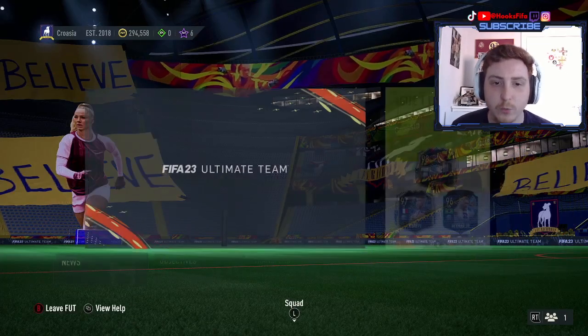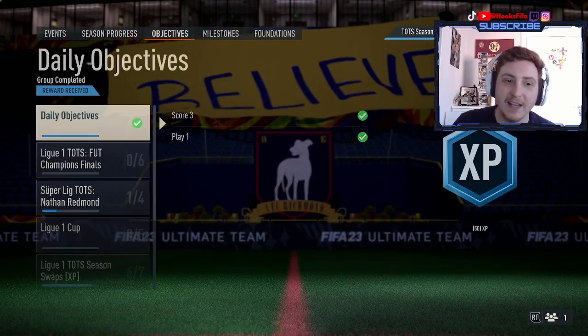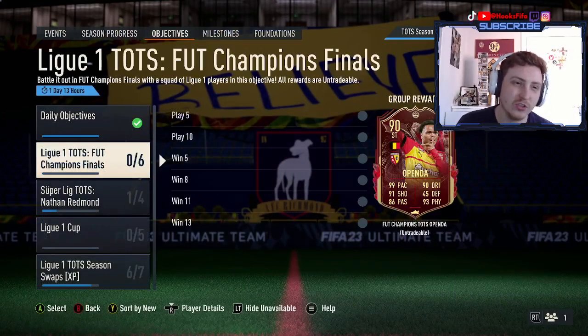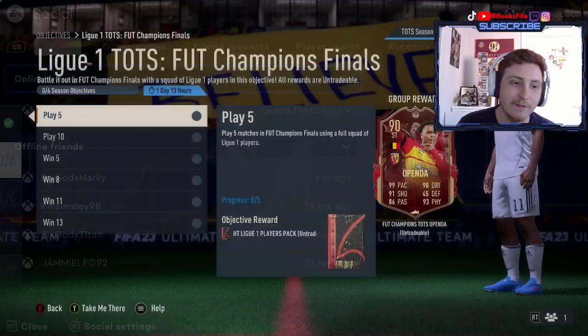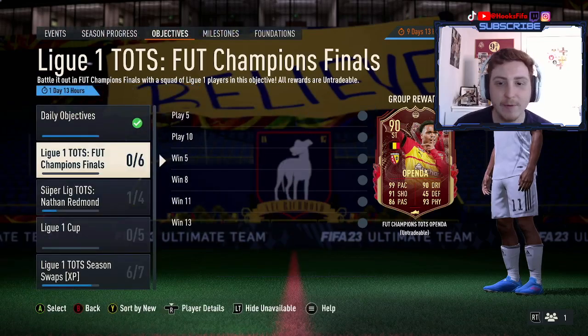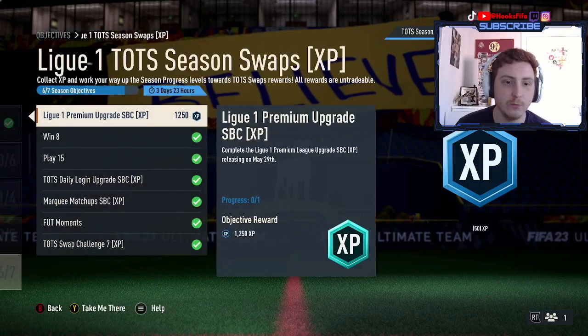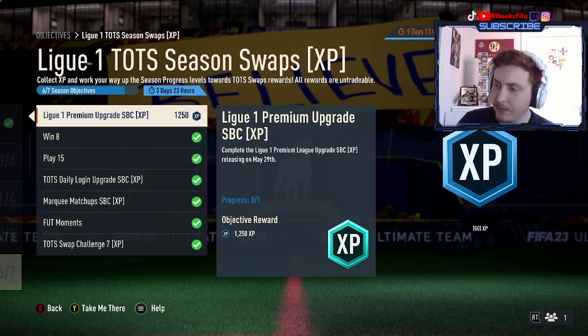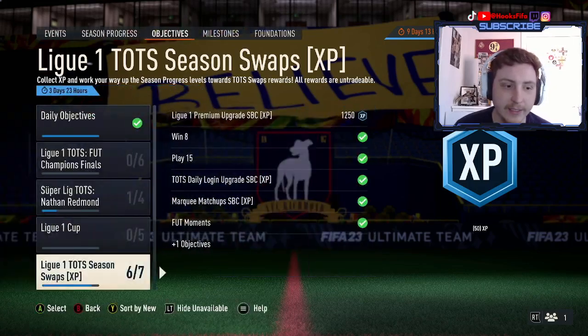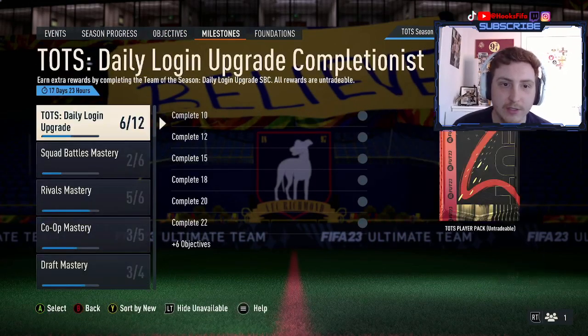So here we go with the Ligue 1 Team of the Season content. Erpenda is there, but fair play to all the people using full Ligue 1 teams — they are garbage and Erpenda's not even good anyway, so that's kind of an L. The Ligue 1 Cup is back as well, and the Ligue 1 Premium upgrades — it's 29 — are here as well. A lot of new content today.